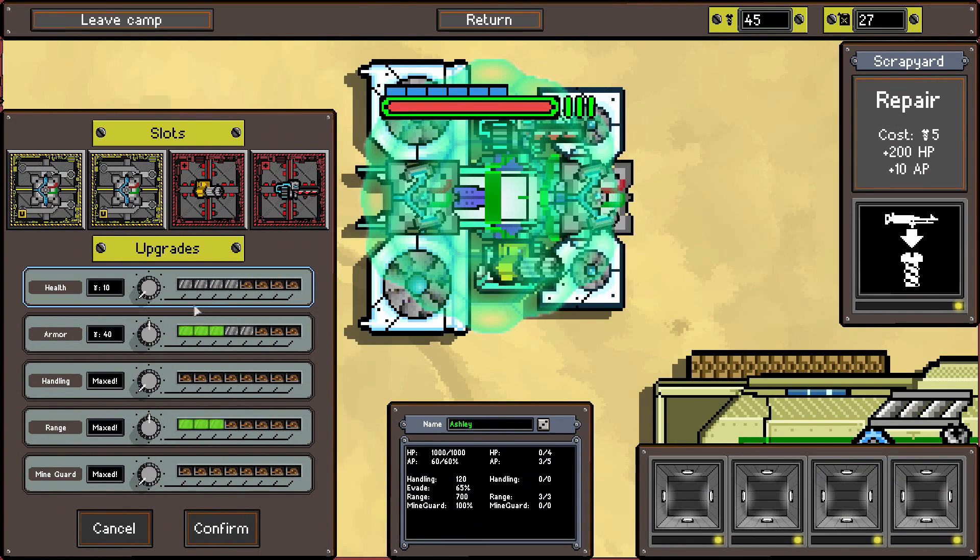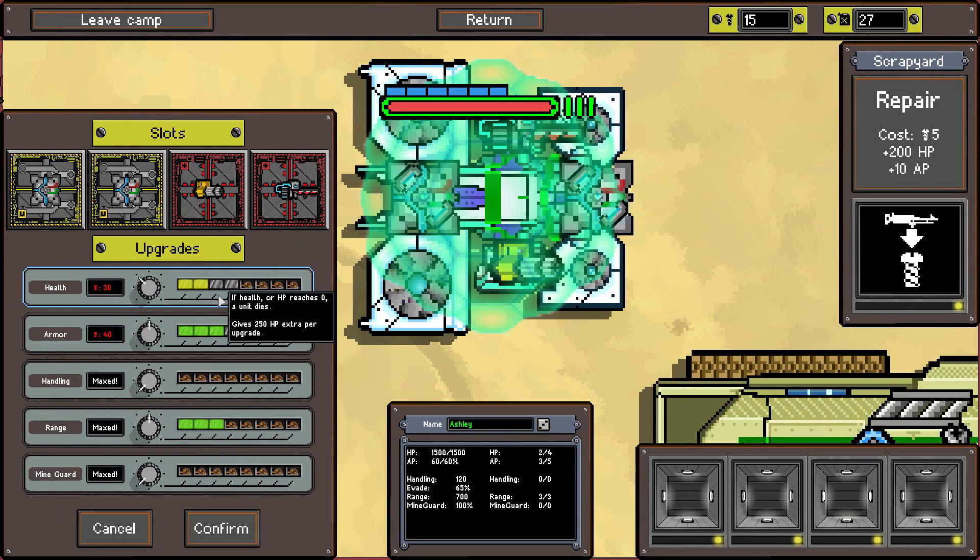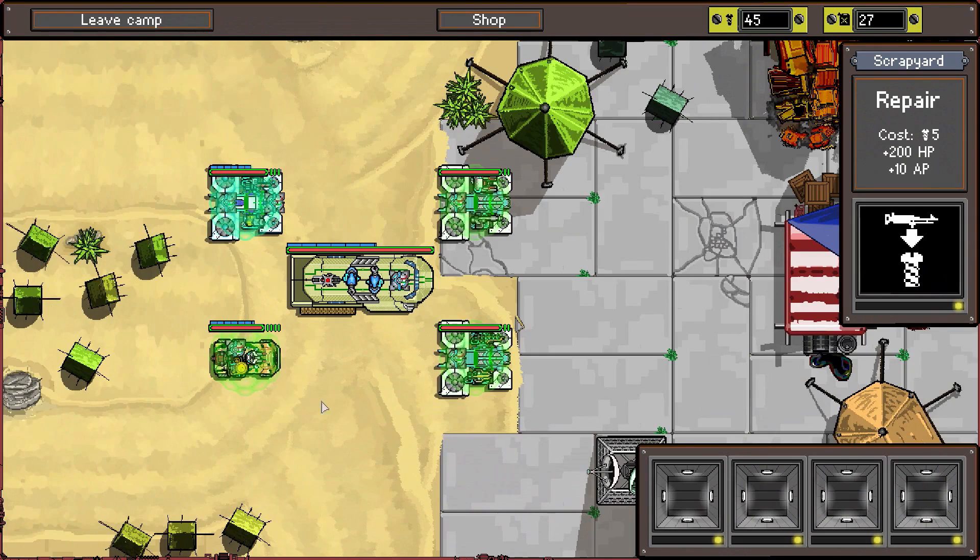We could do more armor on one unit and health on another. One more armor upgrade and one health upgrade is possible - that would bring health up from 1000 to 1001, which is actually like half of your health right there alone.